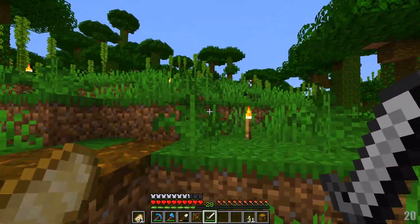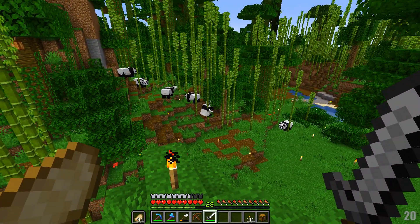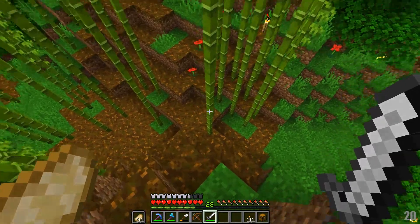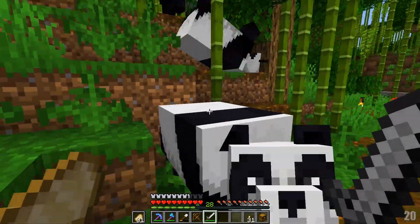Which brings us to our goal for this episode: I want to get going on some animal farms. If you saw the last episode, I have a butcher set up in the spawn village that is gonna be buying some raw chicken. So what I'm gonna do is set up a raw chicken cooker right here. I've chosen this spot.